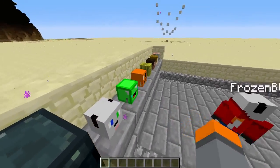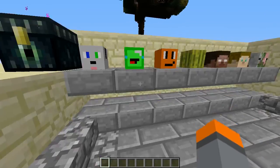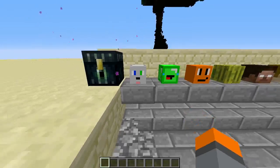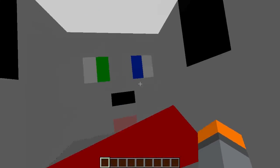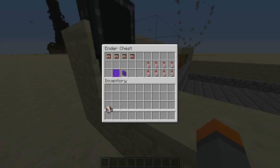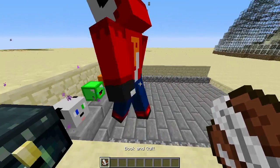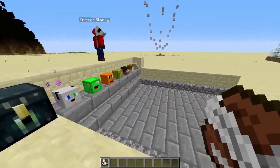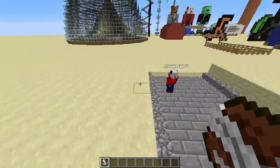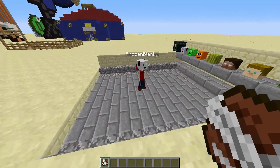A lot of people might want to know this because you might see them everywhere on servers and wonder how to get it. It's actually a command that you put in. It's not too easy, so I'd recommend you make a book in Minecraft and write it down. Put it in your ender chest like I did. I will post the command in the description below so you can just copy it. Easy use — and where it says username, just replace the word username with the player.